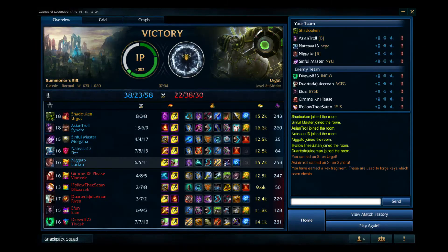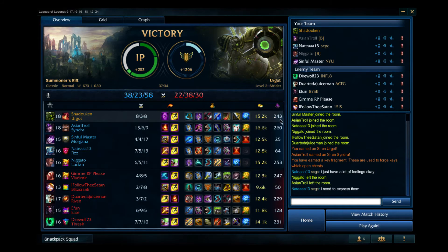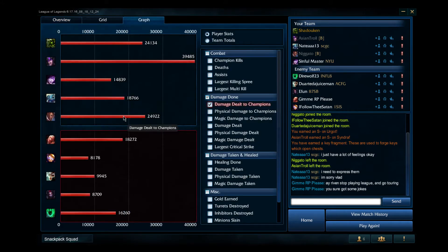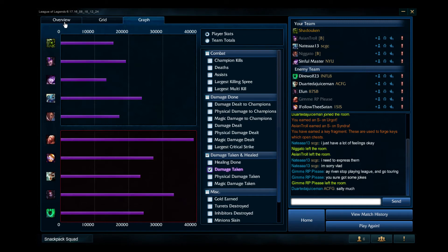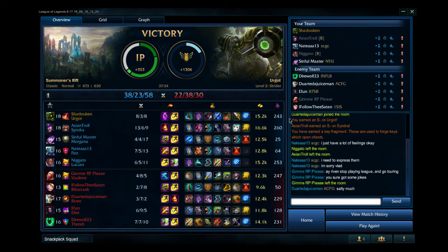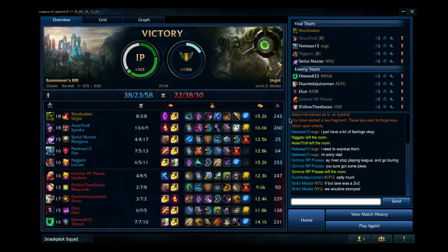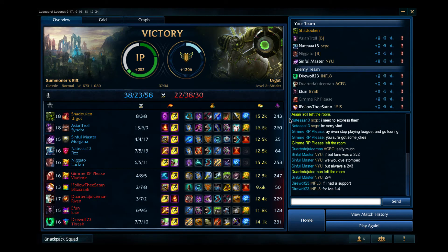Urgot is actually kind of funny to play. S-minus — okay, I'll take that. 8-3-3, 243 CS. Not the most damage in the game but decent. Took less damage than the Lucian — that's what's up. That was playing Urgot in the top lane. I have very mixed feelings because he's not very mobile and he's a mana champion, but he can spam his Q quite a bit and his damage reduction is hilarious. Maybe I'll play him a little more — he's kind of funny and he can actually carry a little bit.